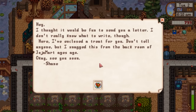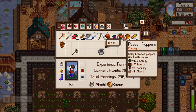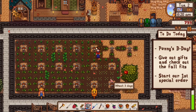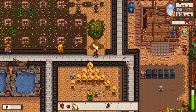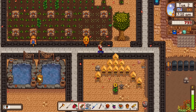Shane sends a letter with pepper poppers as a treat for Penny's birthday. That's also a farming and speed upgrade item - we'll save that for when it's time to harvest our first big haul. The apple tree is done. Now that the fish pond's done I'm going to put butterfish into it.